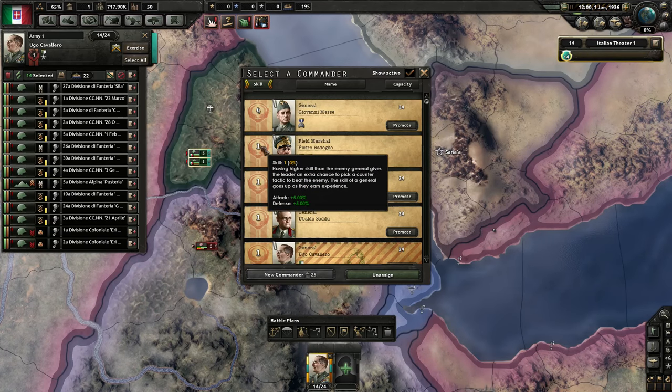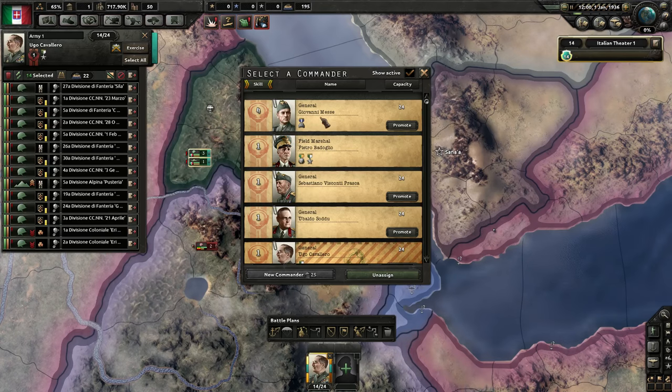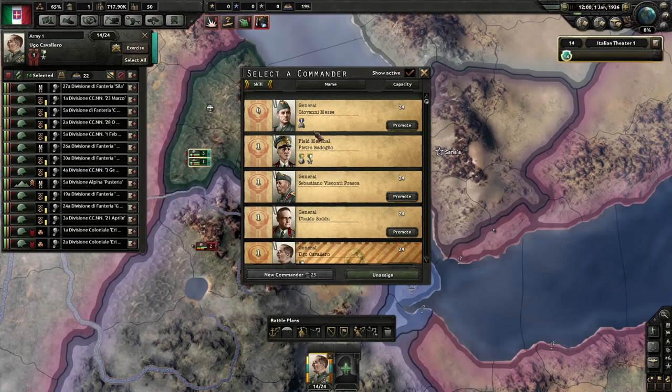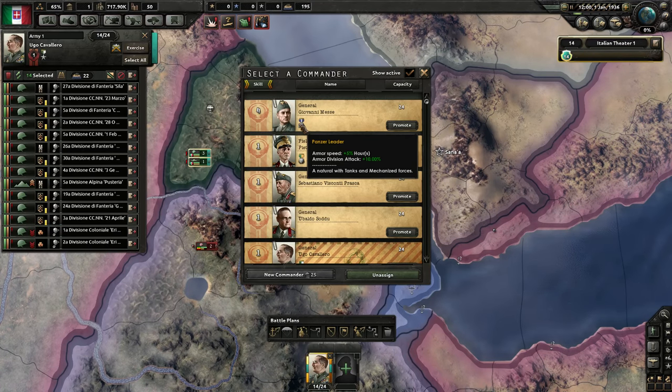When promoting, say Giovanni Messe, he would become skill three, which isn't ideal but isn't the end of the world. You also lose all general-only traits. Panzer leader is something only generals can have — field marshals cannot be panzer leaders. They also can't be desert foxes or have very specialized skills. Generals tend to get skills specialized for particular types of geography or unit types, whereas field marshals don't have a unit limit but get slightly different traits.